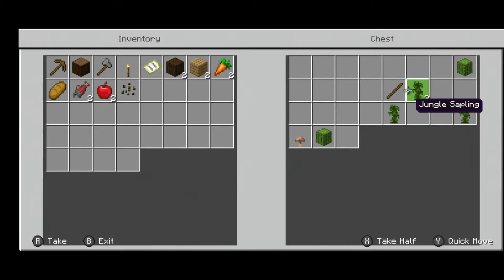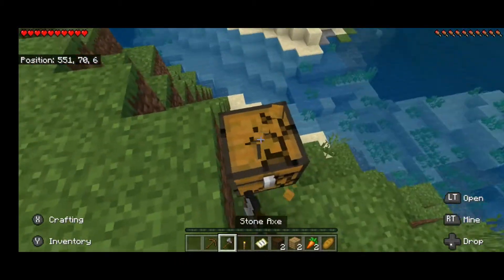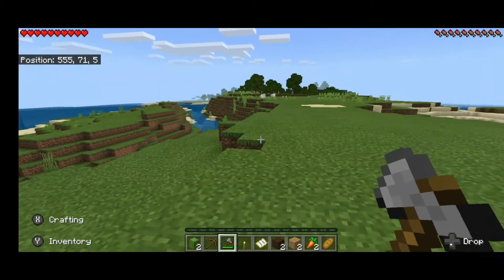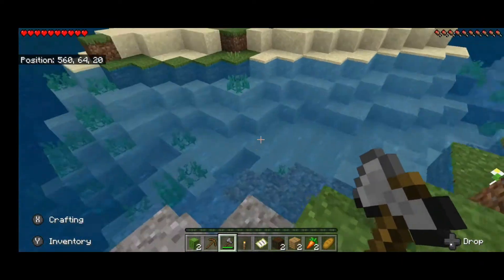I'm gonna take this stick. Let's see — I'm gonna be exploring, looking for a village. Let me take this chest. Oh look, we got a village right there! All right, let's go down.